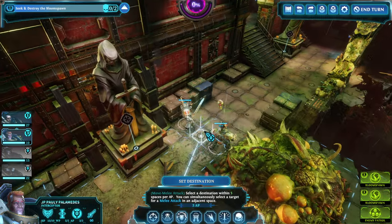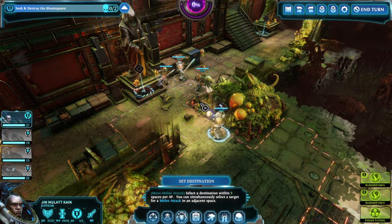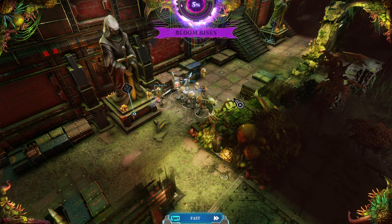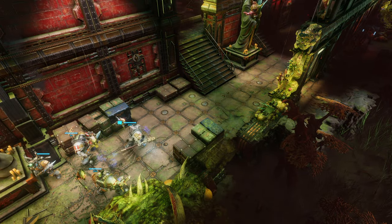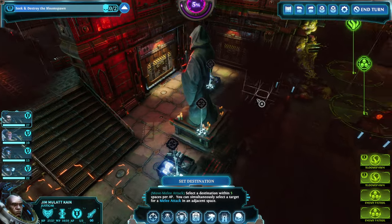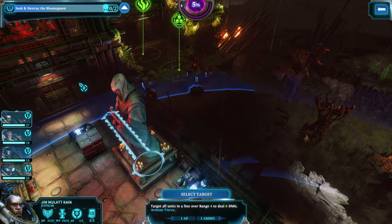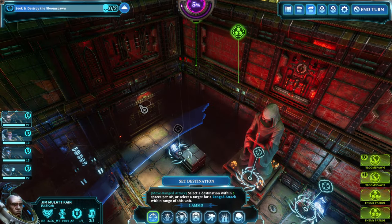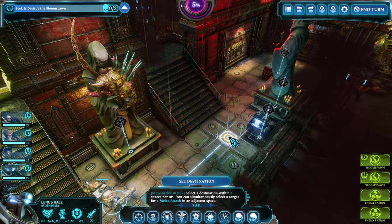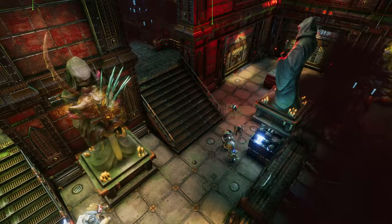Apothecary moves in. JP Foley, our interceptor, moves in. Finally we're closing the ranks, moving up. Out of curiosity — yeah, there is a door here. We can use the door and just move straight ahead to that corruption.